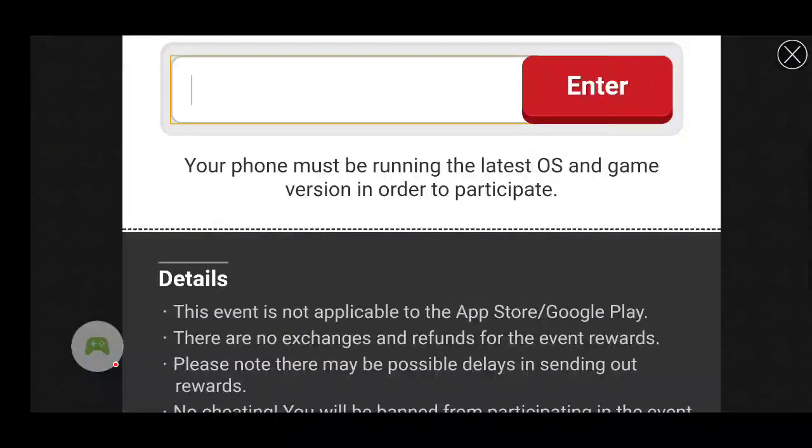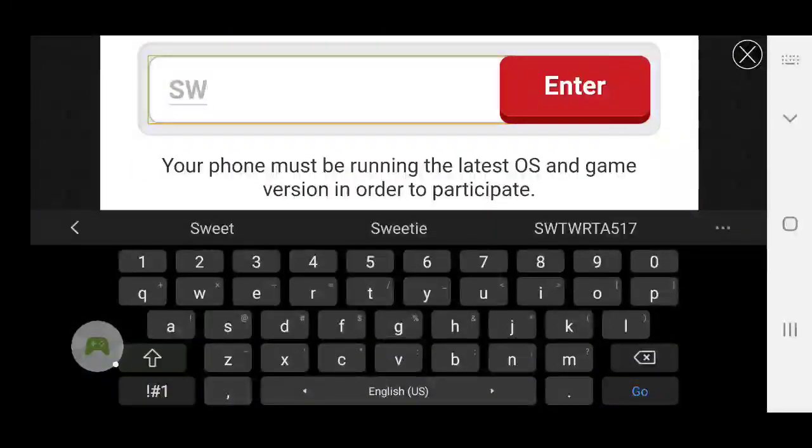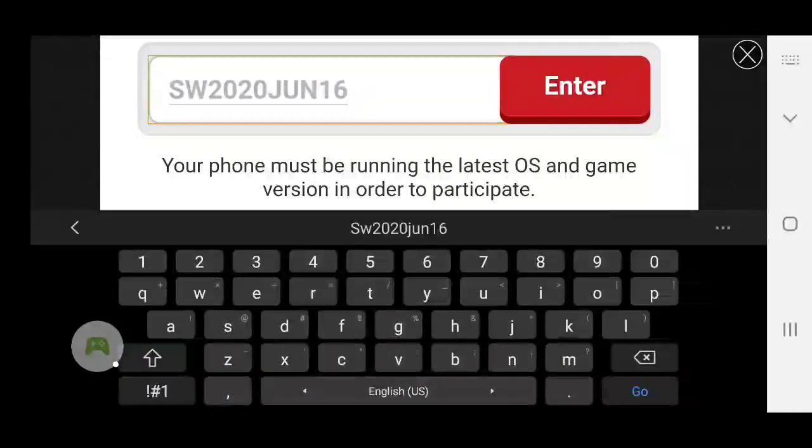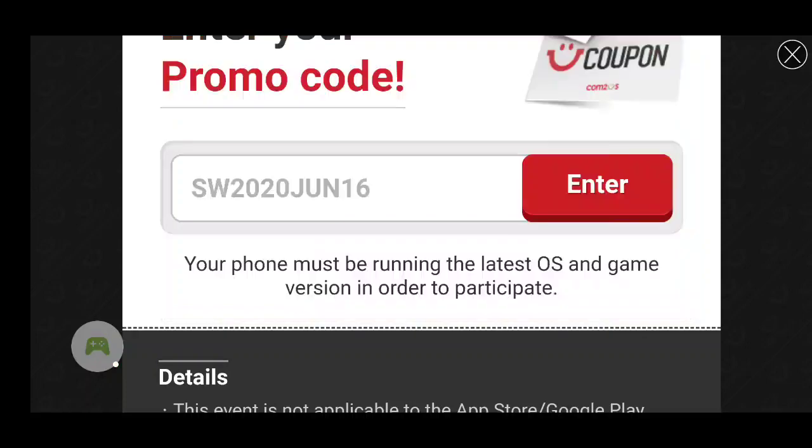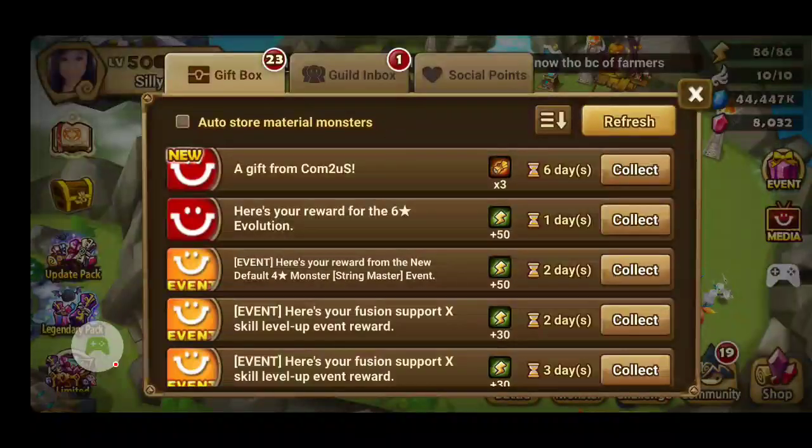And then you want to type in SW2020JUN16. So once again, it's SW2020JUN16. And the promo code says the coupon code has been redeemed.